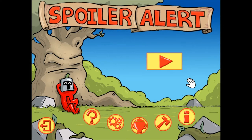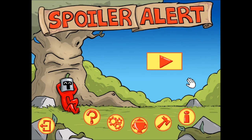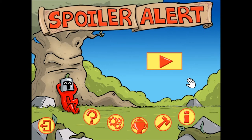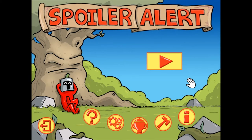You start at the end and you make your way backwards. It released on Steam in June 2014 and was developed by Megafuzz and published by TinyBuild. You can get Spoiler Alert right now on Steam for $6.39 during its first week sale, or $7.99 normally.